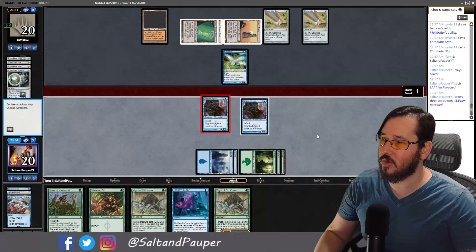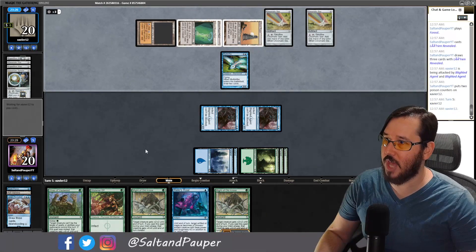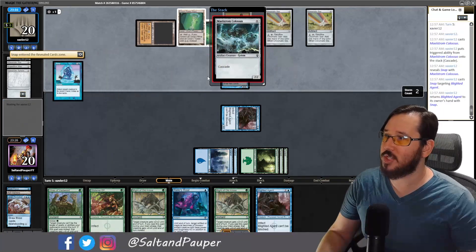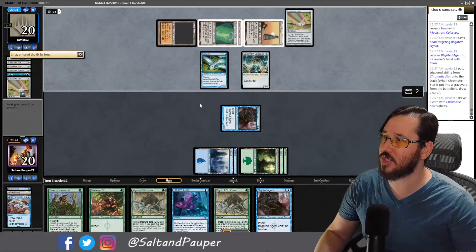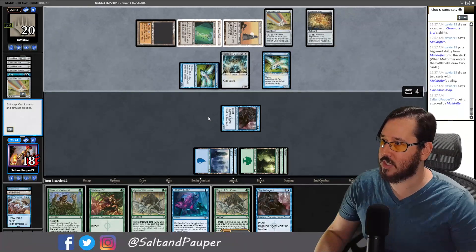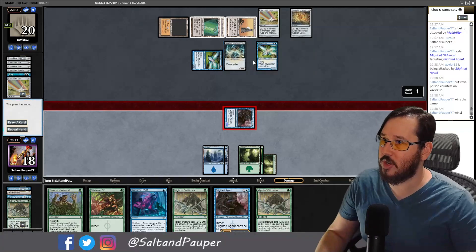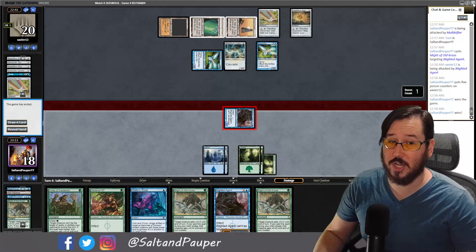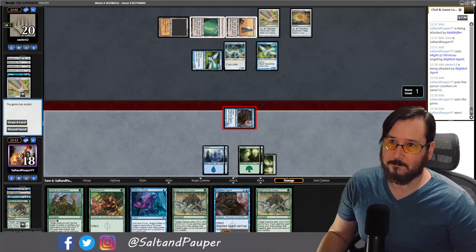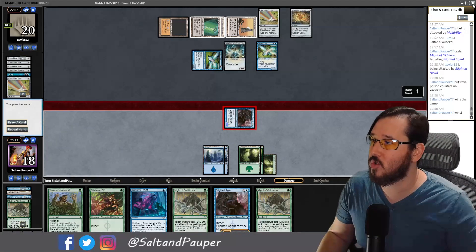Opponent finds Tron into a Mulldrifter quickly — standard flickertron behavior. I hit a land and use Lorian Revealed to draw and set up a kill next turn. Opponent then hits Mulldrifter into Maelstrom Colossus, revealing this is Cascade Tron. They have a Snap in the main board, which is strange, but they can only Snap one Blighted Agent and play another Mulldrifter. Our remaining Blighted Agent still can't be blocked and they die. Game over — very smooth.